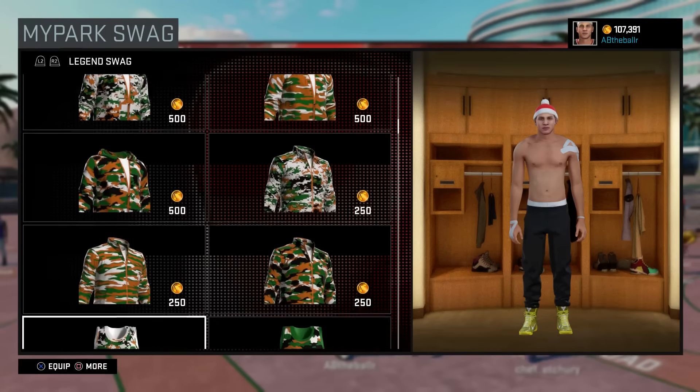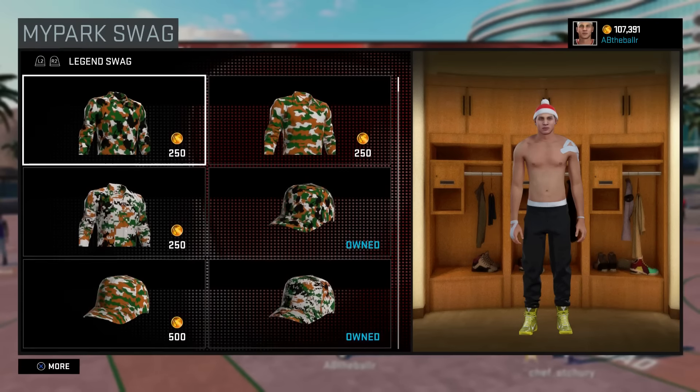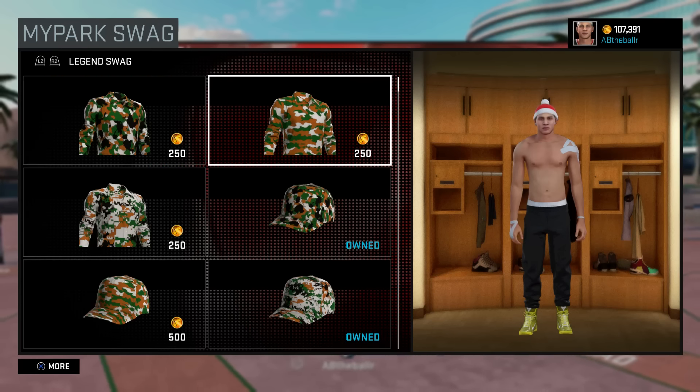The first tip is to go into My Park Swag and put on the park clothes. A lot of people say they don't work, but 2K put the clothes in here for a reason, and that reason is to give you extra rep. Go out there and rock these stylish clothes. I'll be honest — it's not really confirmed, but you might as well throw on some clothes that may or may not give you extra rep.